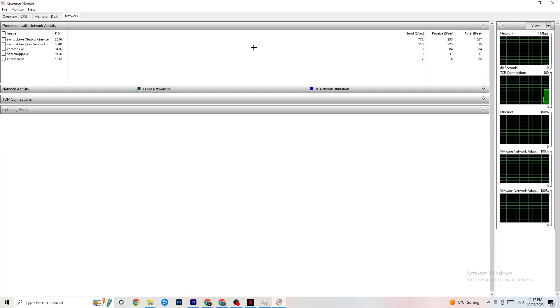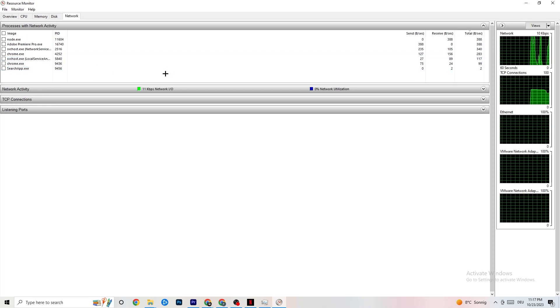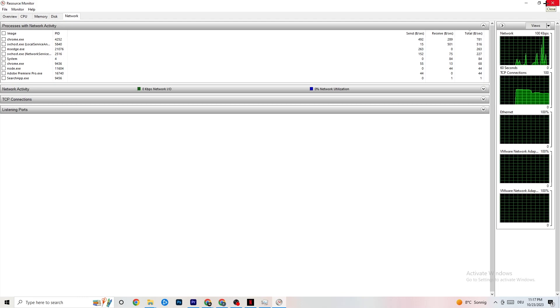Wait for Resource Monitor to load — every app will load in after a few moments. If you have connection issues in your games, you'll see which apps are consuming your internet. Click on every process you don't really need and End Task on anything that is consuming your internet connection, as it leads to less in-game performance.